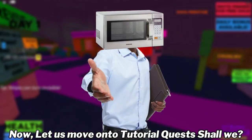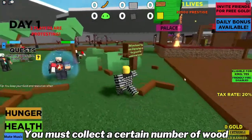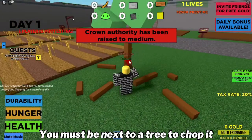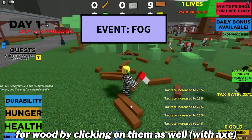Let us move on to tutorial quests. First, you need to collect some wood — you must collect a certain number of wood. Use the axe in your hand to chop trees down. You must be next to a tree to chop it. You can also harvest the branches of the tree for wood by clicking on them as well.